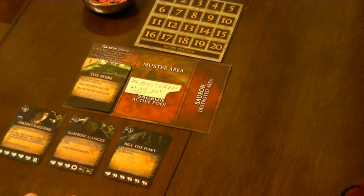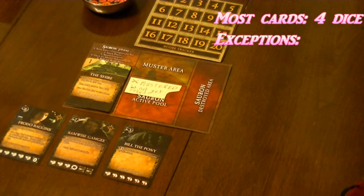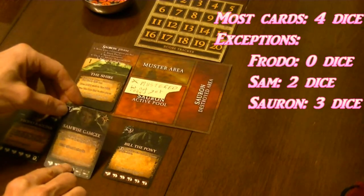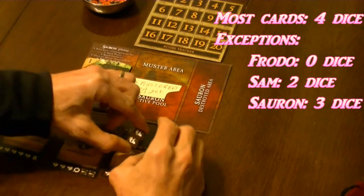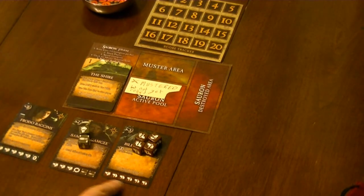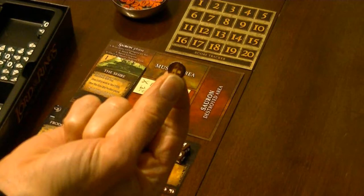Whenever you place a new card in the wilds, you place its dice upon it. Normally, four dice are placed on every card put in the wilds, with a few exceptions: Frodo gets zero dice, Sam gets two dice, and when you deal out Sauron's cards, his will get three dice each. But most cards will take four dice. You can use the symbols at the bottom of the cards to check that you have placed the correct dice on each card. Finally, for location card one, give the one ring to the starting player.